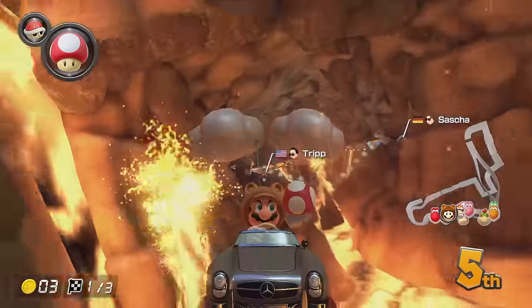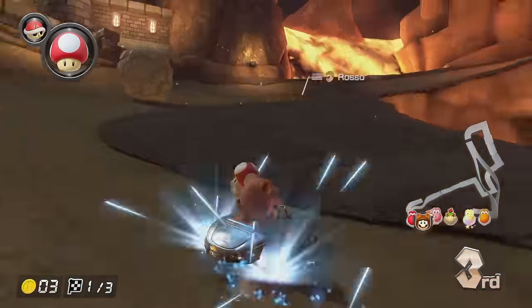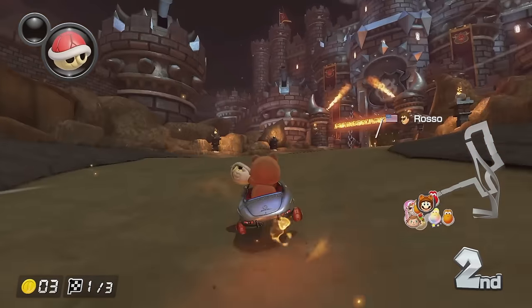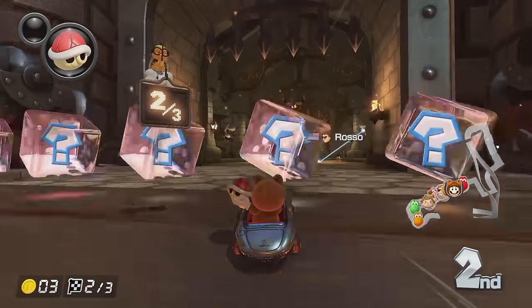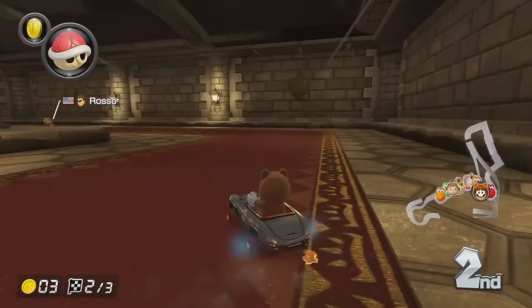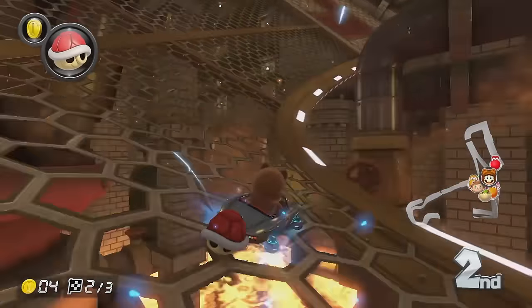We managed to snag the double. There's a mushroom — the pack is very crowded right now. I'm just going to use the mushroom to get away from everyone, get a little bit of a lead going. We're in a very good position. I think second place with a red shell and maybe another defensive item — you're in pretty good shape.